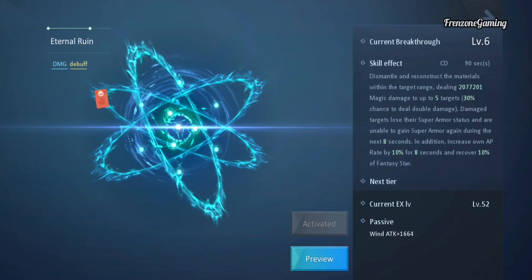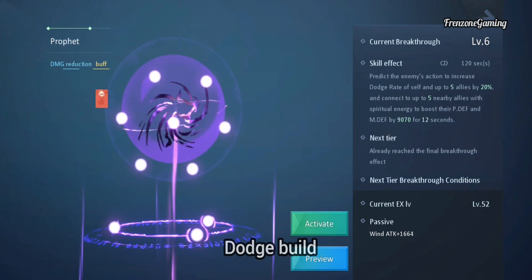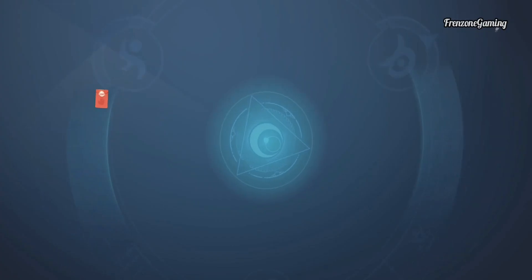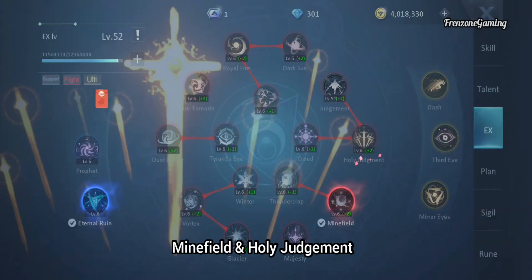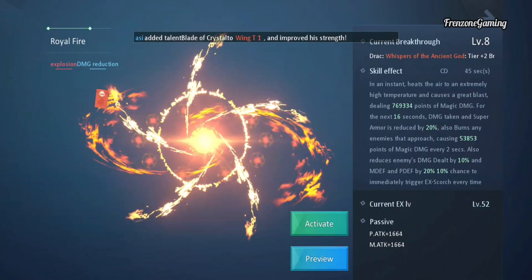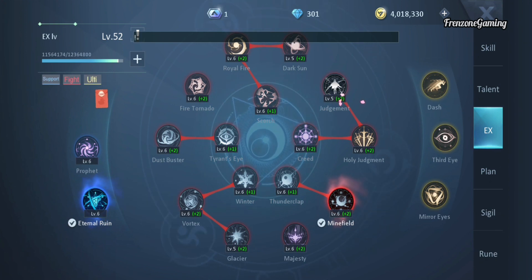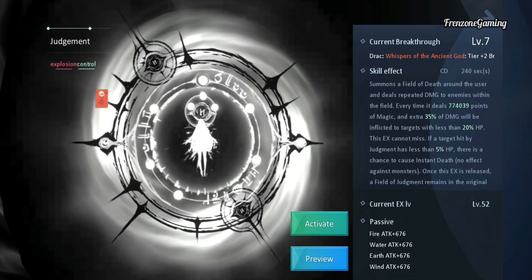For EX, I use Etana Rune — with this EX you'll be able to defeat even Blade Masters quite easily, but you have to use it constructively. Prophet is for those who want to use the dodge build. For other EXes, Minefield is very good for this class, as is Holy Judgment — these two work well for all classes. Dodge Buster is great especially in group battles and helps you survive a lot longer, though it has a long cooldown. Royal Fire can also be helpful but isn't as good as Dodge Buster. Judgment is a great EX for this class but the cooldown means you can only use it about once per duel.